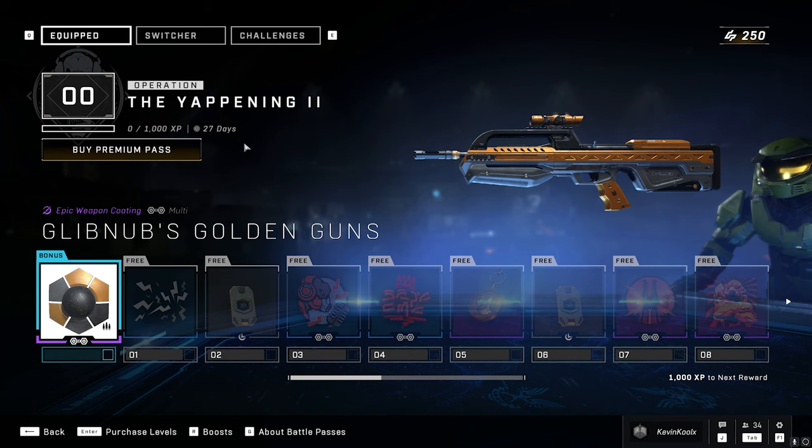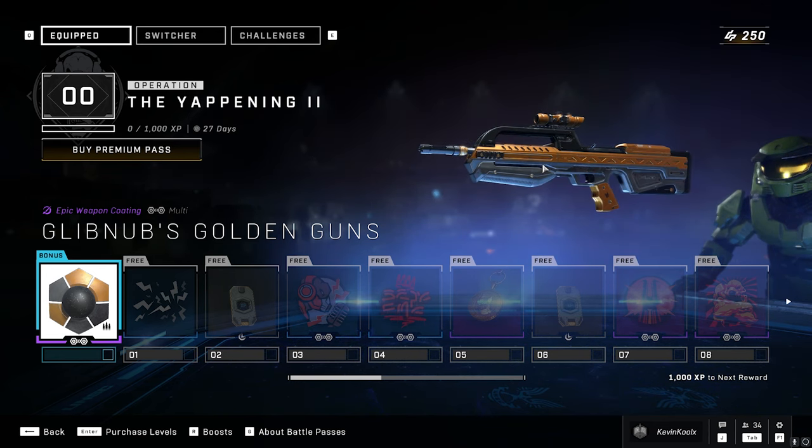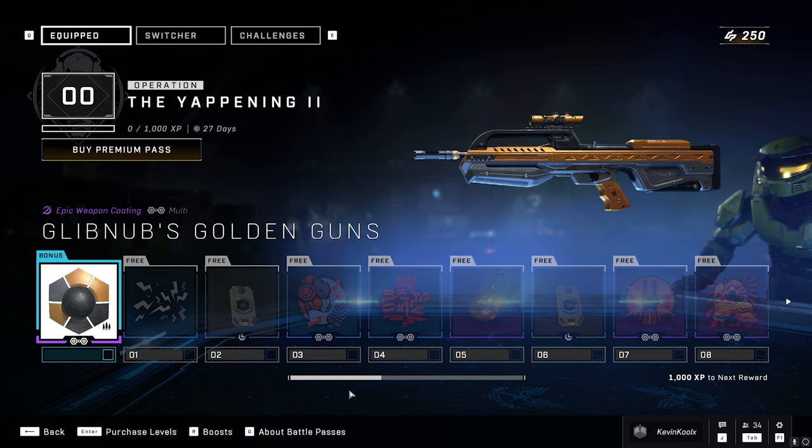When you buy into the Yappening Pass, which is 500 credits, you do get this coating that goes for all your UNSC weapons. Looks kind of nice, but I think I might hold my cash right there.